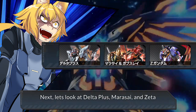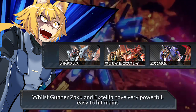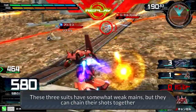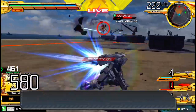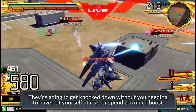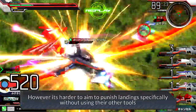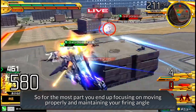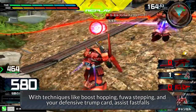Next, let's look at Delta Plus, Mar Sai, and Zeta. These three back suits are good for beginners in a different way. Whilst Gunner's Akko and Accelia have very powerful easy-to-hit mains, these three suits have somewhat weak mains, but they can chain their shots together and reload when they run out of ammo. All three of them tend to spam a lot as a result. If an enemy moves incorrectly or doesn't respect the amount of shots firing at them, they're going to get hit and knocked down without you needing to put yourself at risk or spend too much boost. However, it's harder to aim to punish landings specifically without using their other tools, so for the most part you end up focusing on moving properly and maintaining your firing angle with techniques like boost hopping, Fuwa stepping, and your defensive trump card assist fastfalls.